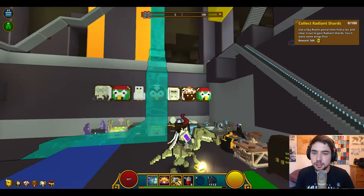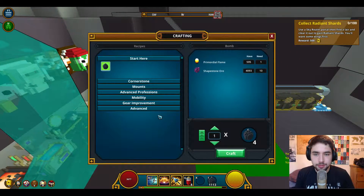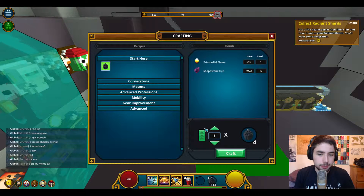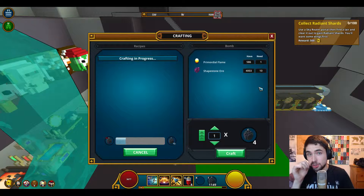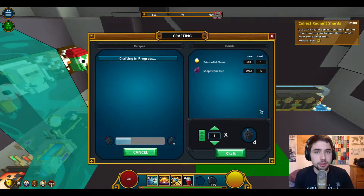First thing you want to do is build some bombs. I already have 1,100 but I'm going to build another 50 more — you just type in the number and craft. That's going to cost 50 primordial flame and 500 shapestone ore. If you don't have enough already, you can get a few bombs from running through grass in certain areas, or just build a few if you can.